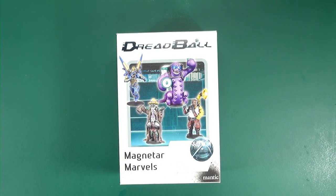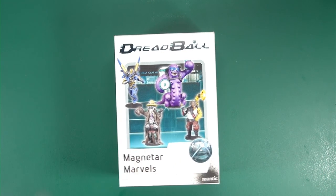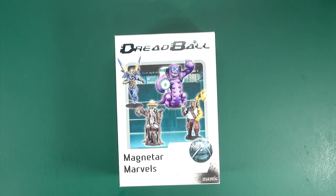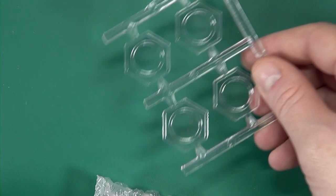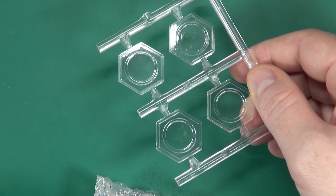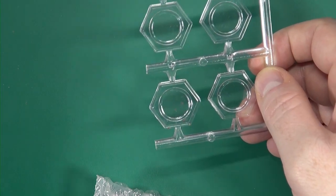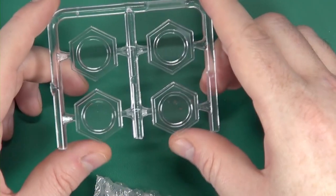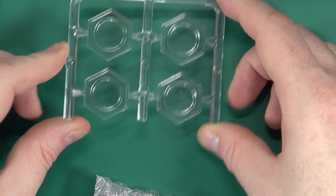I also have the three new support staff plus Toth, who is a special character referee but also an MVP in his own right as a guard. So these are four resin miniatures that come bagged. You also get a set of the old-style bases because the new ones have holes in them for the ball. If you're planning on using Toth as an MVP guard you may want to put him onto one of the newer bases or just drill a hole in the existing one.